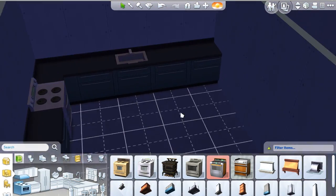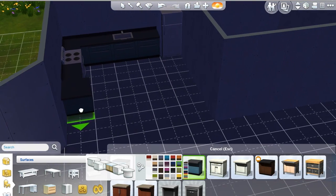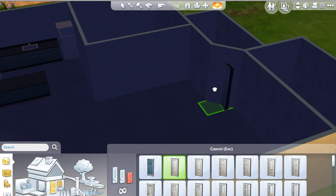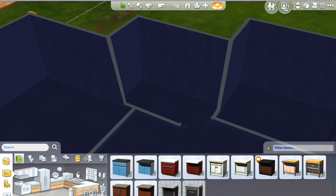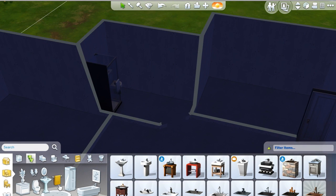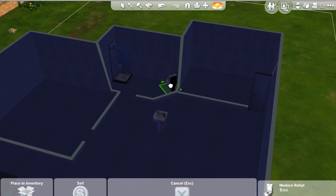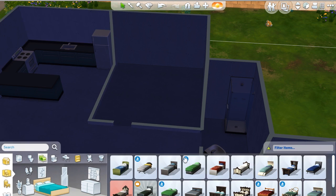This house, while it doesn't have a lot of furnishings, it doesn't have the cheapest of furnishings. The bedrooms only have beds, nothing else in them. But the bathroom — the toilet and the shower — they shouldn't break as quickly, just because it's a higher quality item. And the kitchen too, it's not the lowest quality of everything. The counter's even a little bit higher.